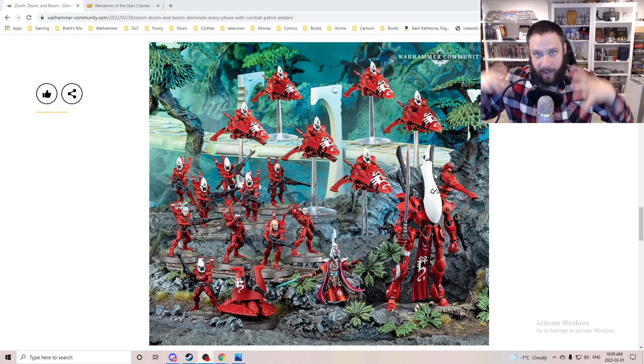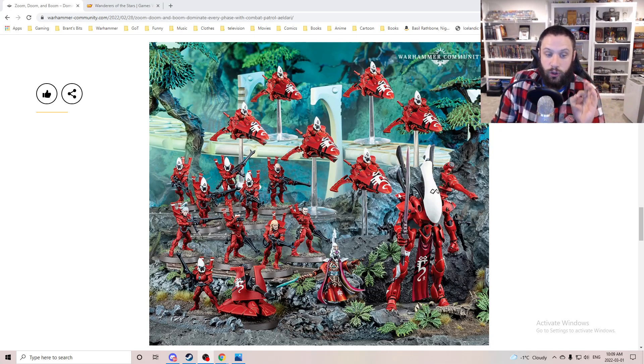This box I think is a better package for people to get started with. However, I think the box should have been a unit of the new Guardians, a unit of the new Dark Reapers instead of the Bikes, a unit of the new Rangers instead of the Wraithlord, and then the new Warlocks instead of the Farseer. It would be a Start Collecting with all new models to grab old players as well. Maybe this is the perfect 500-point army, but I think the other one with new models would have been a little bit more enticing.